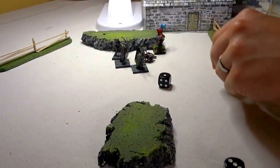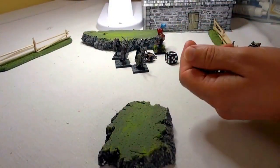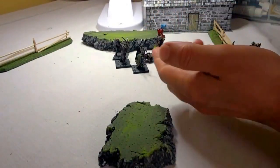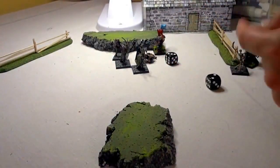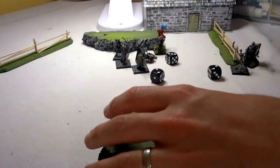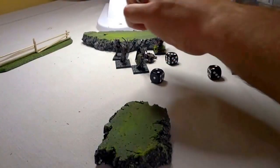The dwarf player will attempt two activations with the regular dwarf — and one failed. Before we resolve this, the Ghoul is going to attack the regular dwarf. The dwarf has a combat of two — a total of four. The Ghoul has a combat of three — a total of five. Normally that would just knock them down, but because he's prone, that means he's dead.